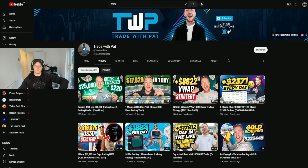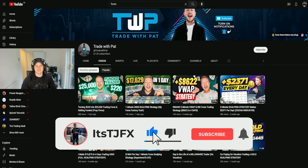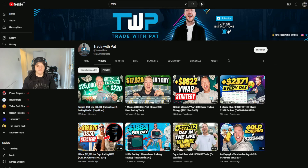What's up guys, your boy TJ back with another react video. Today we're watching Trade With Pat — he dropped a video turning $220 into $25,000 and also passing a prop firm account and getting funded as well.